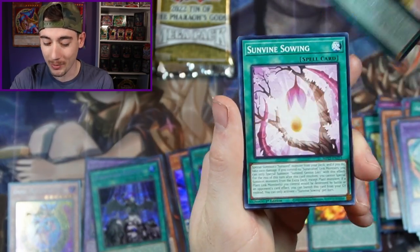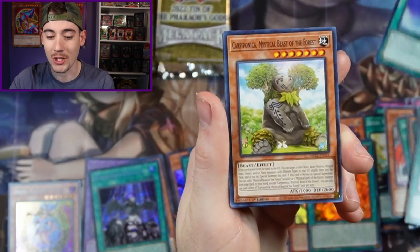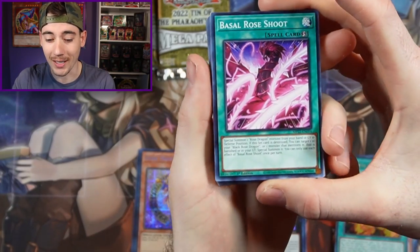We are on fire, with a Bujin, Sunvine, Gizmec, Wind Witch Chimes, Mystical Beast, and Converging Wheels. Into the second pack — I don't know what to think. What are we going to get? It is going so well right now. Let's see.